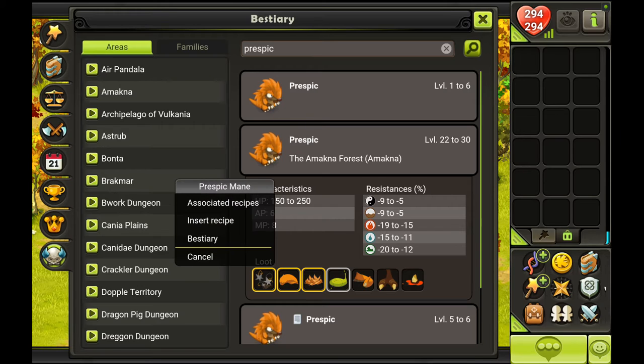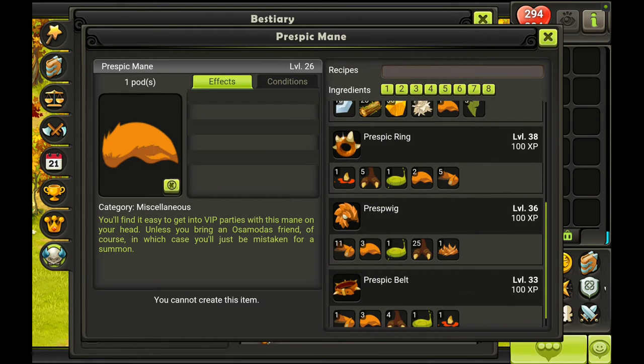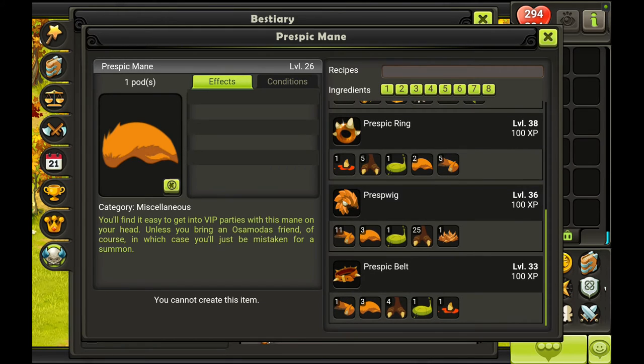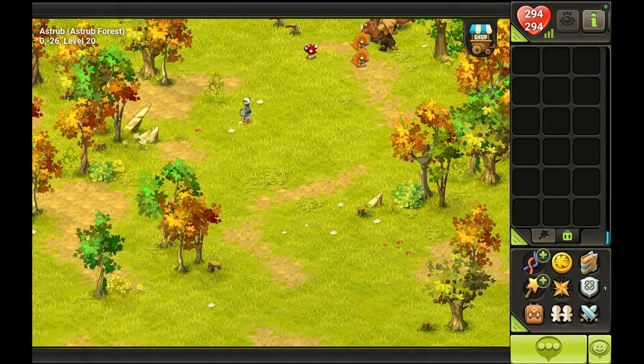Three out of four presbyc set pieces need these mains. If you add up three, five, and eight mains, that's around 240,000 commas just for that one resource. Not to mention you have to find a crafter, who will probably charge you for making those items.